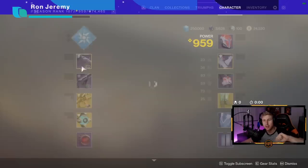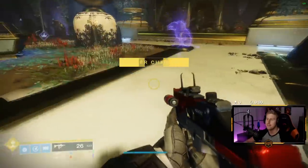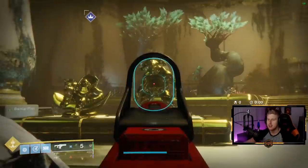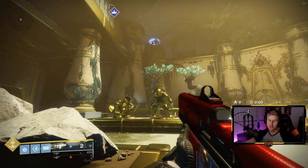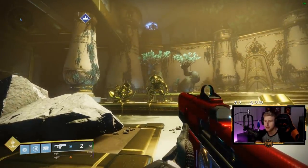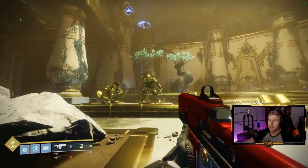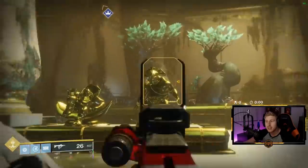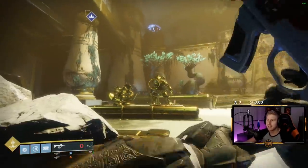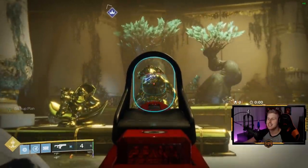The combination of always reloading your submachine gun and always reloading your fusion rifle allows you to do some dirty things. With Backup Plan, you can shoot two extremely fast fusion shots in about the time it would normally take you to shoot one. I have two rounds left in my fusion — I don't have Backup Plan active, so I have to reload. But the time it takes me to empty my Antiope magazine, my fusion is already reloaded and ready to go. I pull my Antiope back out and continue firing. This sequence can go on until you're completely out of ammo.